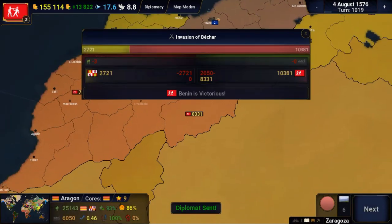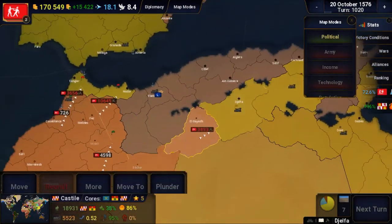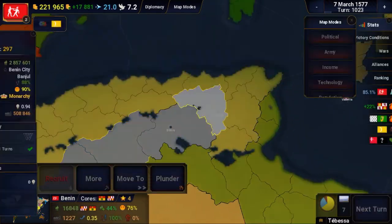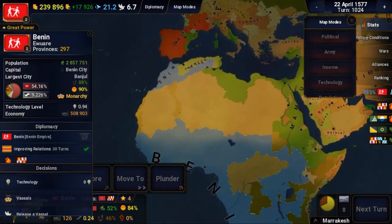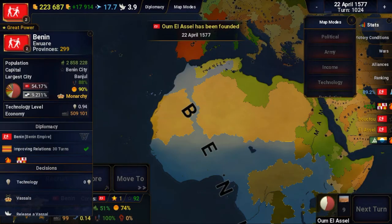I have one reason for going to the negotiating table: if I had gone into Europe, there would have been a lot more contenders to deal with, and I didn't want to do that yet. Now most of Africa is at least mine, or too weak to affect me in any meaningful manner. But there is one last main rival in the Mamelukes — we will take them down next time.